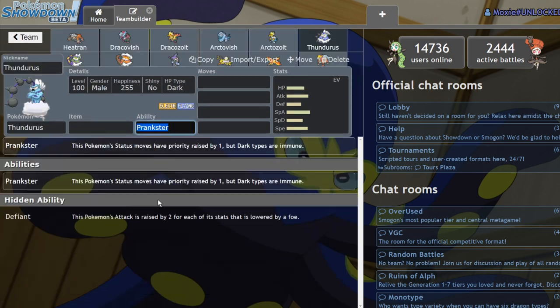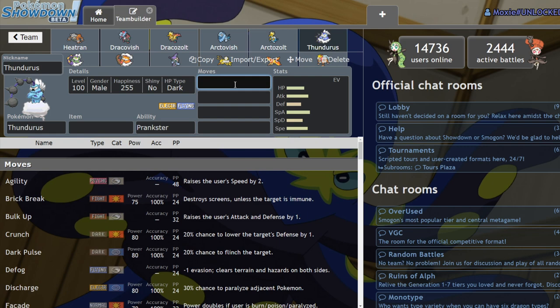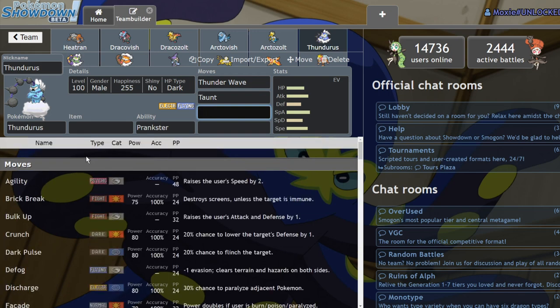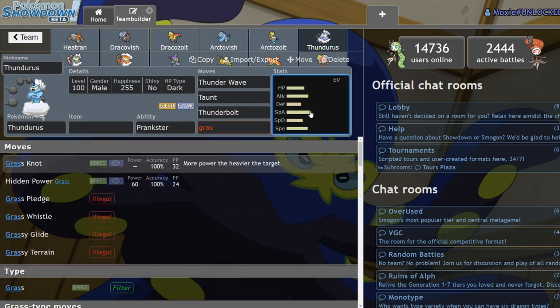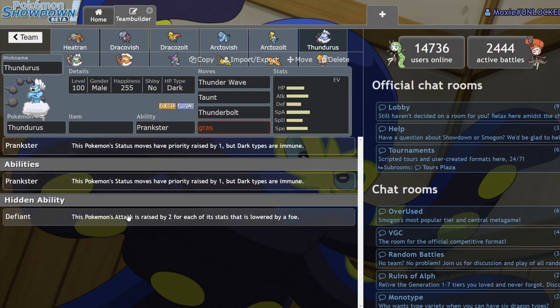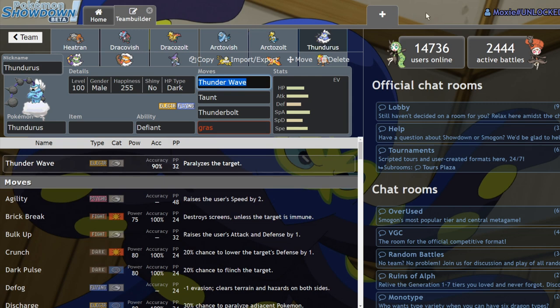Next up we have Thundurus, and this thing is going to be gross because on team preview you have to predict: is this Thundurus Special or Physical? Physical Thundurus had been used in previous formats — you'd see it in 2016 and occasionally in 2019 — but now it's so much better. Prankster Thundurus was already notorious for spamming Thunder Wave, Taunt, and hitting things with Nasty Plot Thunderbolt. It was a very strong special attacker. But now you could run Defiant, and before you could lead Incineroar and Fake Out Thundurus and feel safe — now you can't.